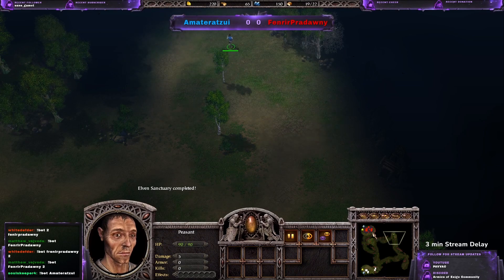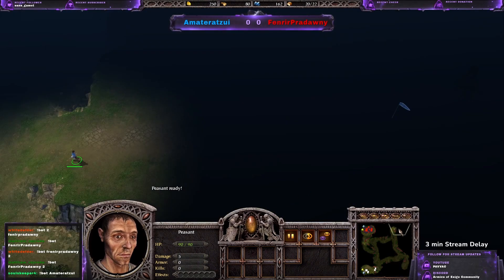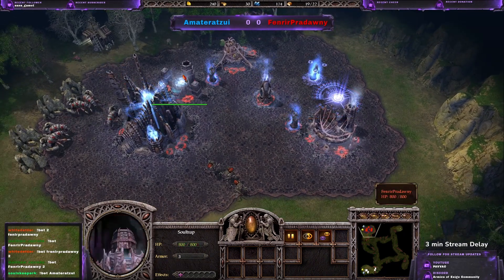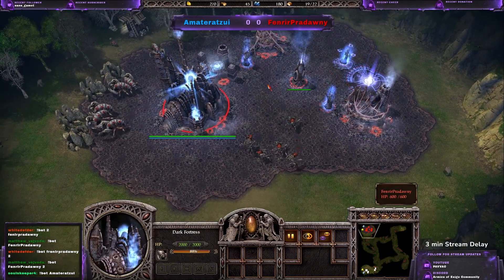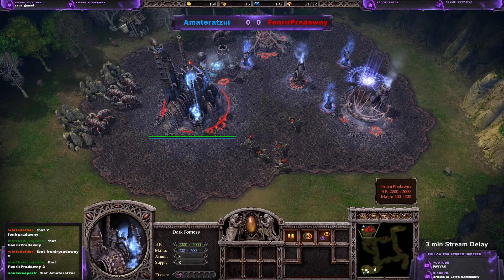He doesn't have an idea where the Fallon might be — he's still running to the corners. But once he explored the lower area, he can be pretty sure the enemy is somewhere in this region. He finished the soul trap and is building another hive, which is quite interesting. I was expecting a vengeance hall or maybe even a dimensional gate.